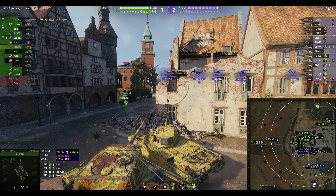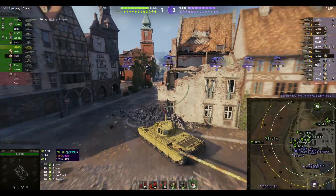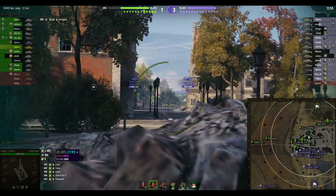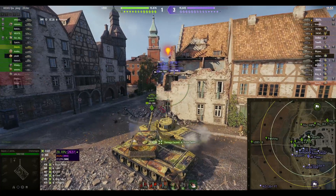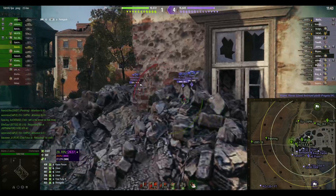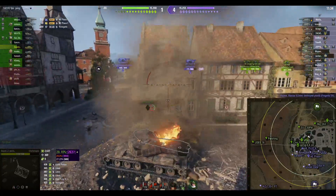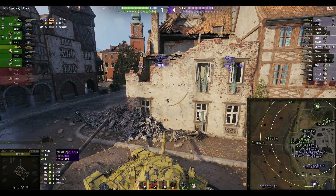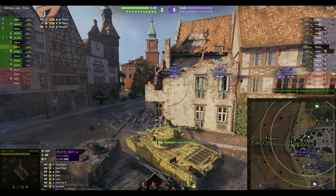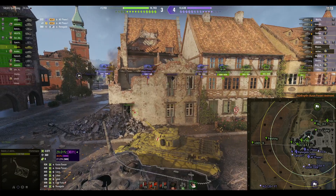We're up to 1,754 damage quite early in the game. That also shows how weak the upper plate of the Lowe is — not a well-armored tank at all. I don't mind this tank being added to the game or being available for bonds. But there you see a shot straight through the turret — that's why I chose the AE Phase 1 as my example. I bait the shot and I'm now at 3,000 damage, which is quite formidable for a tier 8.